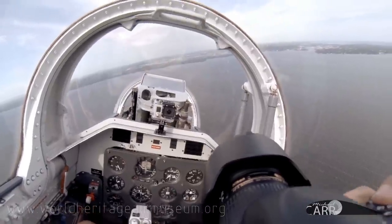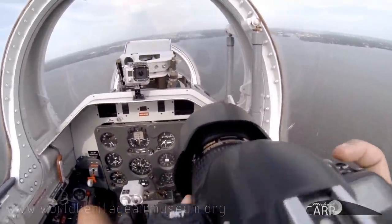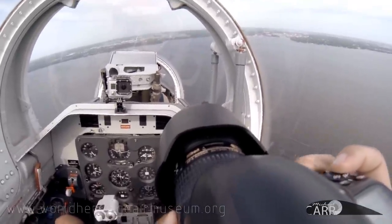Midfield right downwind, continue extended out — if you have to go over the lake shore just a little bit, you're following the twin, they're on the right base. RV type into the right downwind, start to descend, sir.